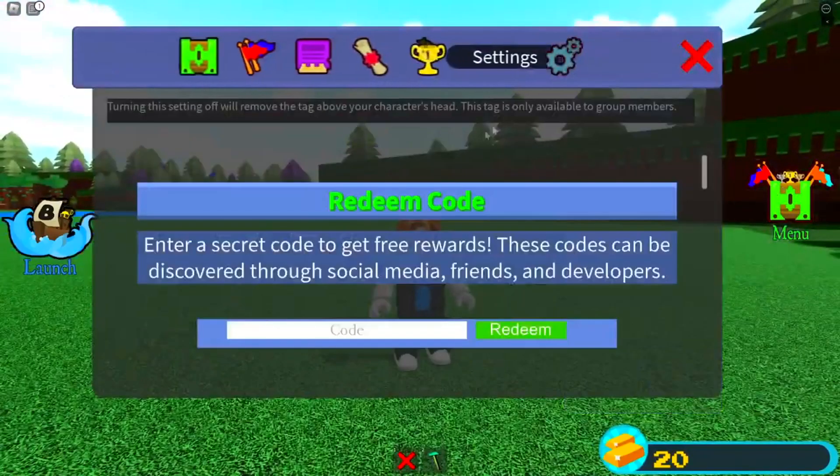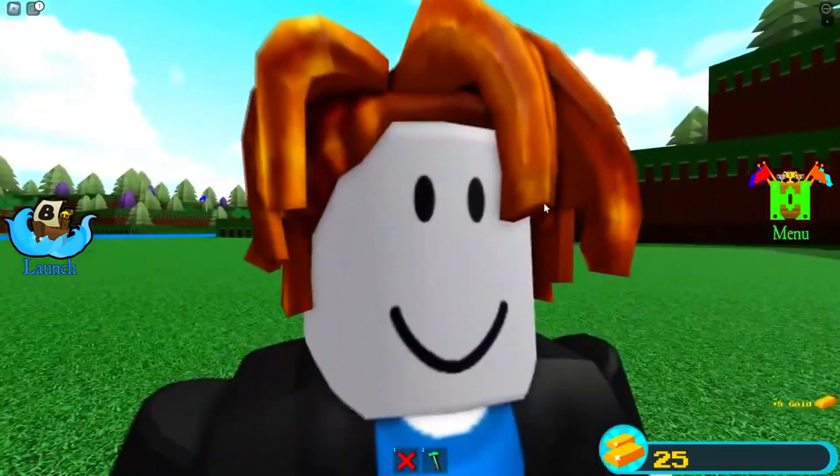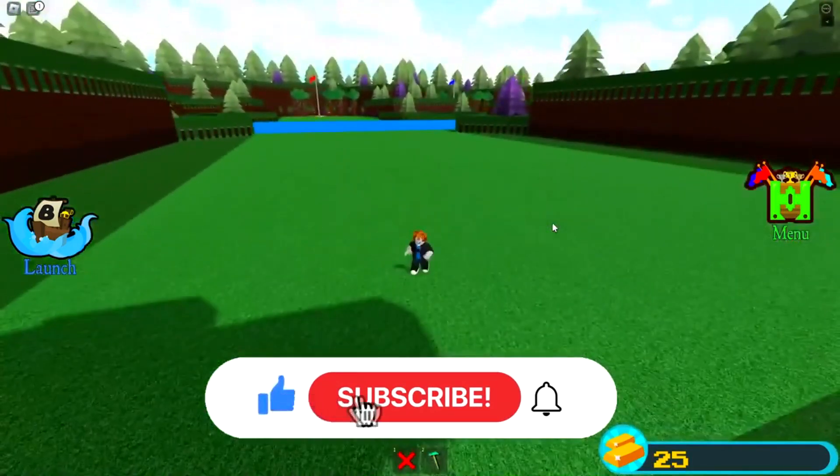The next code that we have for you guys today is actually H-I. Put in the comments below what you think it's going to give you. You click redeem and it's another five gold. I understand 15 gold for three codes is not good at all. I'm expecting like enough stuff to build a whole boat, but I'm sitting here with eight wood blocks, I got nothing from these three codes.